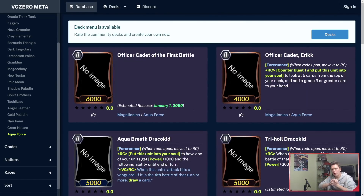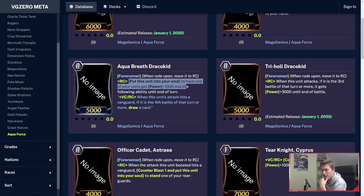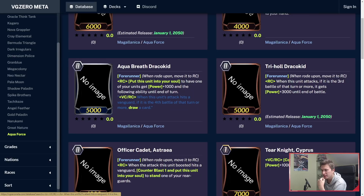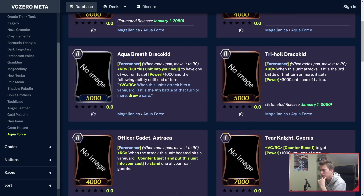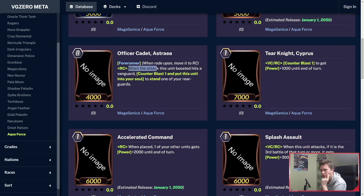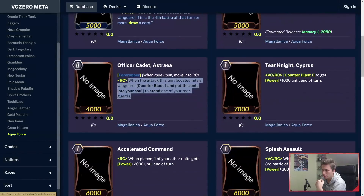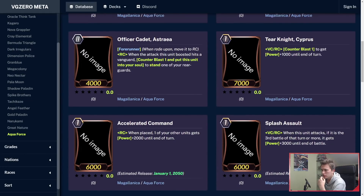Finally, Aquaforce — Aquaforce has so much stuff going for it. Erik is your great researcher. Aqua Breath Dracokid — Forerunner, rearguard circle: put this unit to your soul to have one of your units get power plus 1k and the following ability until end of turn: when this unit's attack hits a Vanguard and if it's the 4th battle of that turn or more, draw a card. Really good — with cards like Title Assault that restand, you'll be able to draw like 2 cards at a time. Trishold Dracokid also Forerunner: when he attacks, if it's the 3rd battle or more, he's an 8k attacker. Astrea: when the attack of this unit's boost hits a Vanguard, Counterblast 1 to stand one of your rearguards.